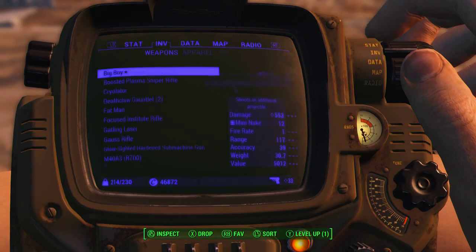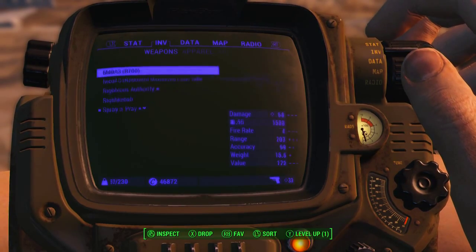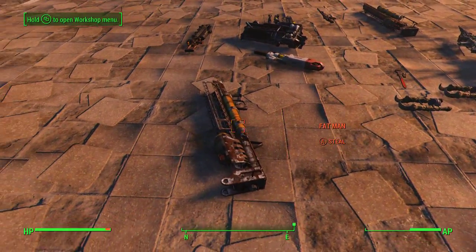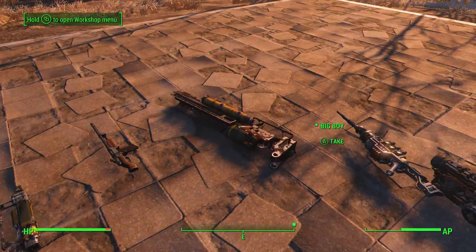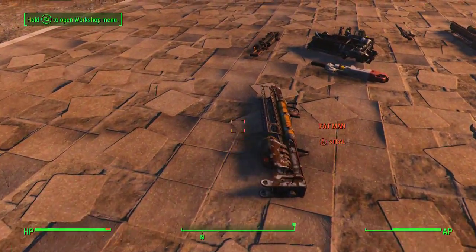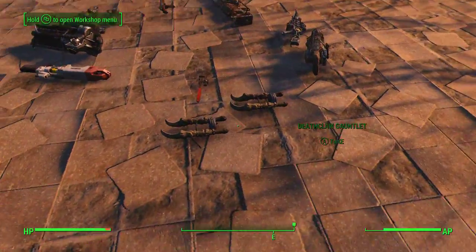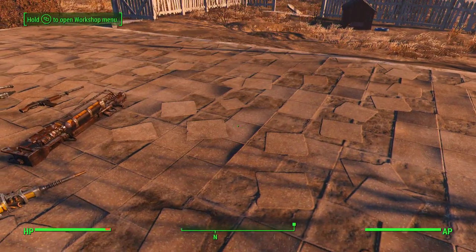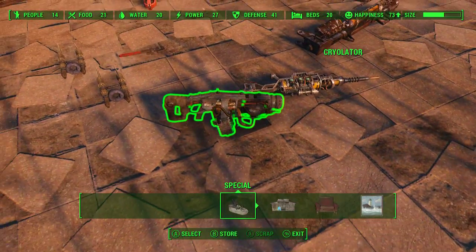Go ahead and drop all your weapons again. The bigger weapons do take off more than the smaller ones — they obviously weigh more. The Fat Man, the Big Boy — the bigger weapons do take a little bit more off of the size bar, so it is quicker to use them.